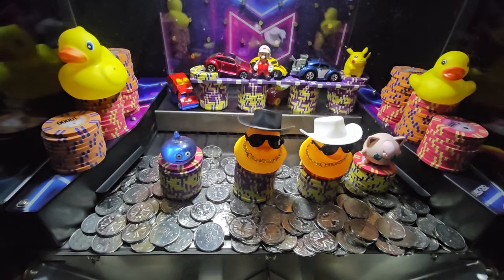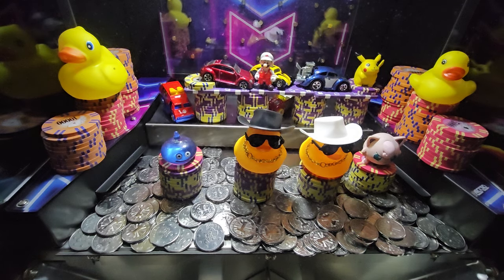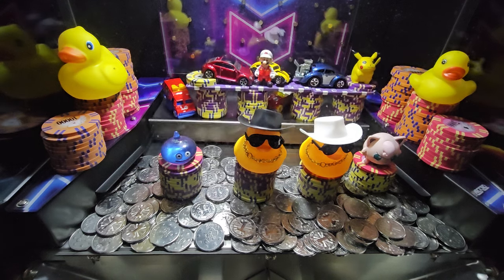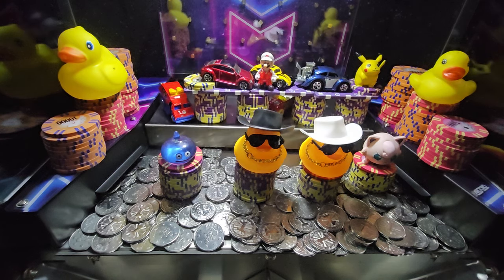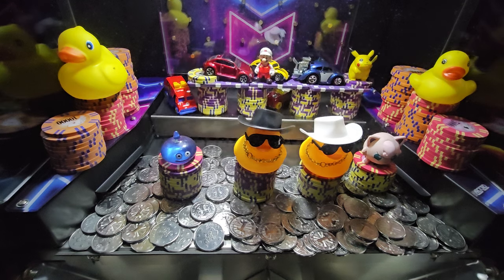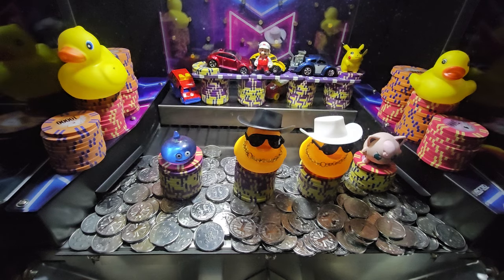Welcome back to ENN Coin Pusher. Today we're doing another high limit, high risk, high reward game. Our buy-in today is $10,000. We've got some new bonus pieces - the cool ducks with their sunglasses, bling bling chain, and cowboy hats. Each bonus piece is worth $1,000, except the cool ducks - they're worth $2,500 apiece.